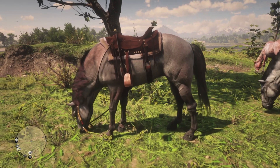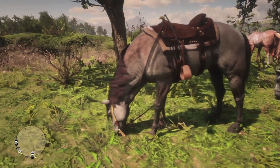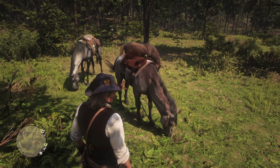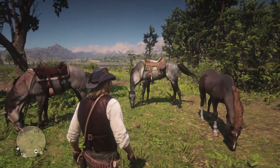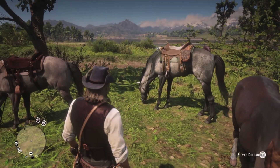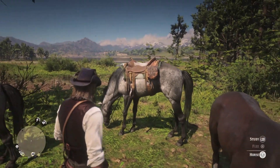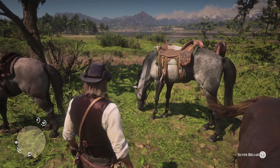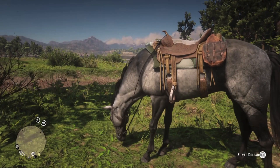I also like this default animation where all the gang horses are grazing peacefully. They all look so happy. And here's Silver Dollar, Hosea's horse. He's a Silver Turkoman, available at the Tumbleweed Stable post-game and one of my favorite breeds. Hosea also has a nice saddle. I like the tooling, but I'm not loving the stirrups.